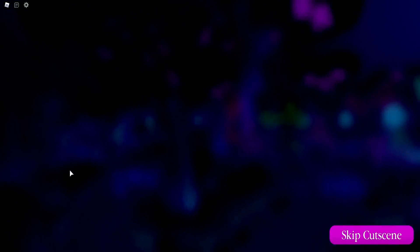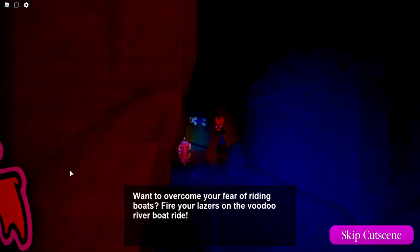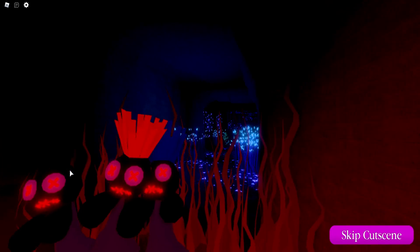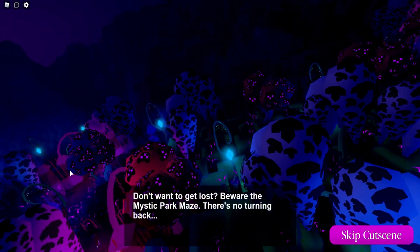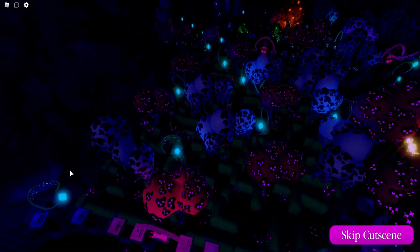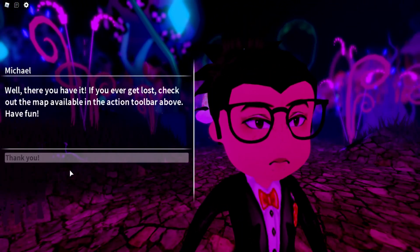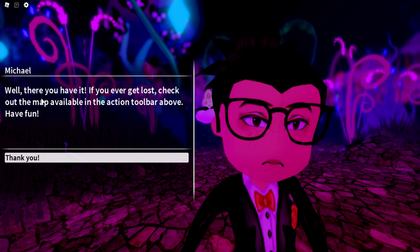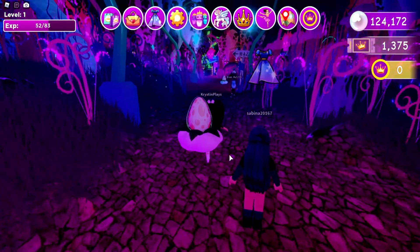Feeling adventurous? Take a journey into our dark leaf park if you dare — watch out for the giant Venus fly traps. Doesn't this just look so magical? It doesn't look scary, but it has that magical glowy vibe. Overcome your fear of riding in the dark. Like, how pretty is that? Mazes — beware of the mystic park maze, there's no turning back. Fun fact, I hate mazes, doesn't matter the game. If you ever get lost, check out the map available in the action toolbar above.